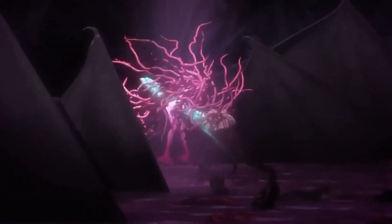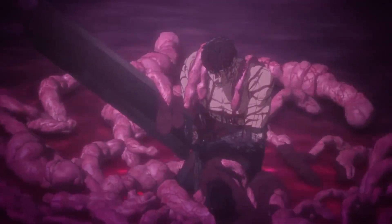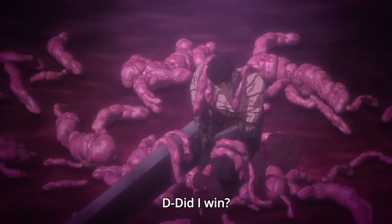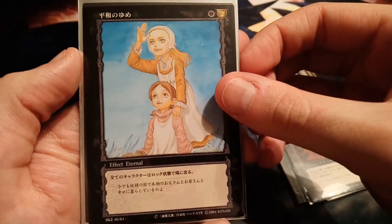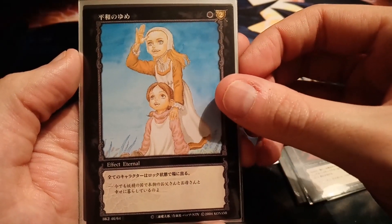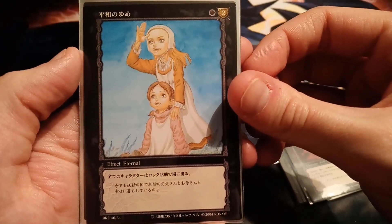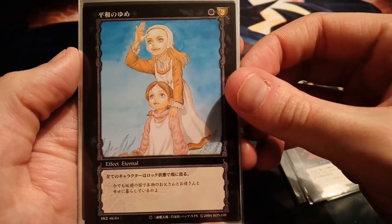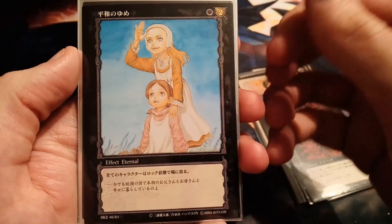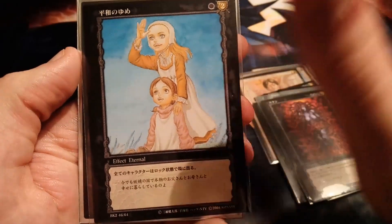Then we have Slain. And then we have this card with Rosine and the other girl — whose name I completely forgot — when they were still humans. It's a really innocent-looking drawing, but it's a black card, so you know it's got that dark edge to it.